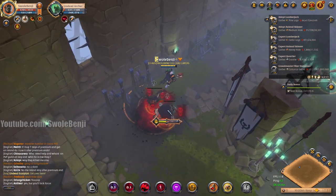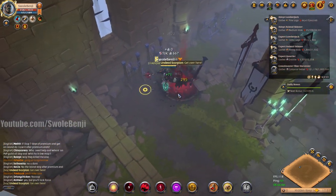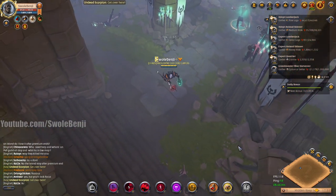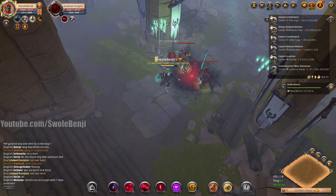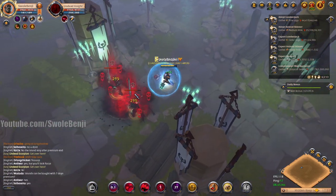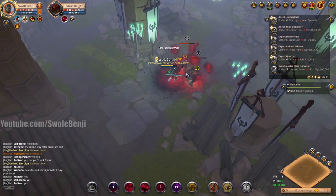Morgana dungeons are a little more difficult because the witches deal insane damage. I kind of messed up there — I used my laser beam and got interrupted by a pull. We can pull these two guys plus the mage on the side. I'm going to shield and run forward.